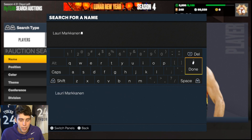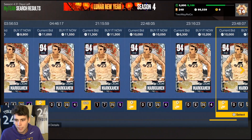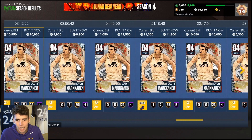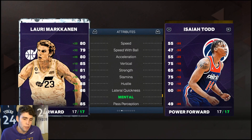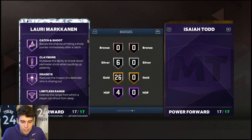Coming in at number nine: the Marksman Diamond Lauri Markkanen. The reason he wasn't on the top 100 list is simply because the Pink Diamond Lauri is in the game. Diamond Lauri is basically the same type of card — around 10,000 MT, or 11,000 MT for one with an extra Hall of Fame badge. He's seven feet tall with a 94 three-ball, 80 standing and driving dunk, decent ball handle, and decent defense. His release isn't horrible, and he has Hall of Fame Catch and Shoot and Hall of Fame Limitless Range. In a game currently dominated by height with Yao Ming, Lauri can at least provide some resistance.